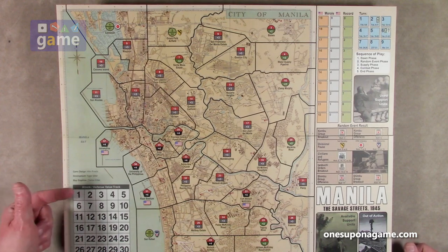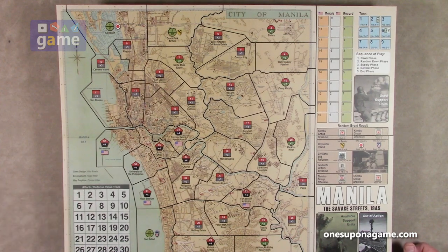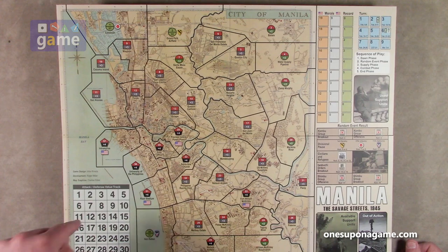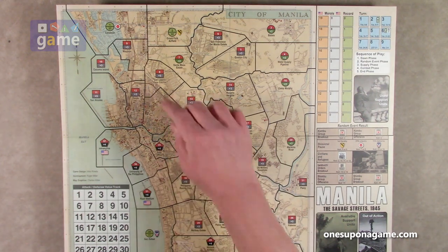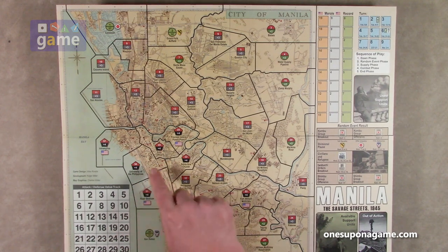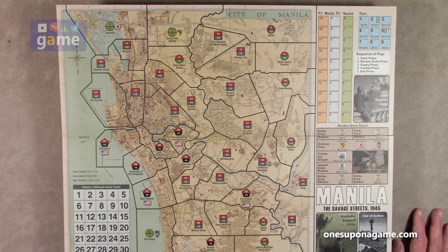Very clearly marked. We have an attack-defense value track — I believe this may have been added to the Stalingrad game as an off-sheet thing created by Stuka Joe, and it's nice to see they've incorporated it here. Very clear, very easy to read. I like the historic map of the streets — in fact, the streets are named. You've got Dewey Boulevard along the seawall, and it has a very historical feel to it.